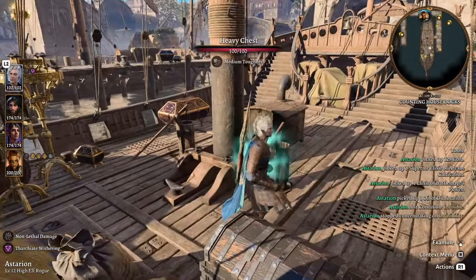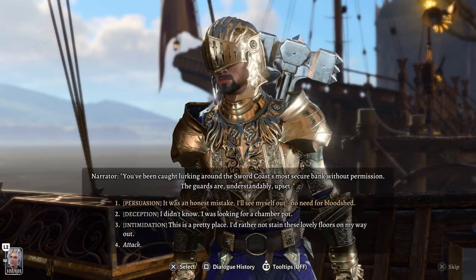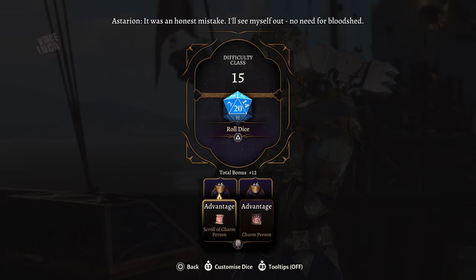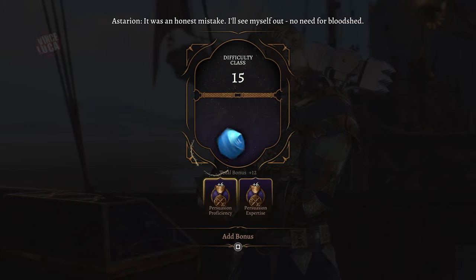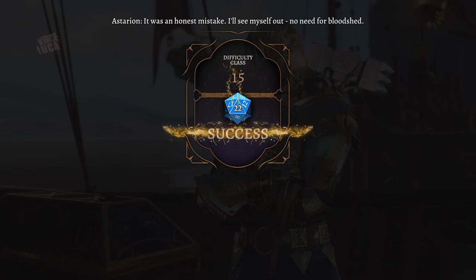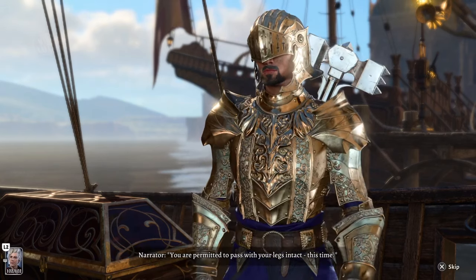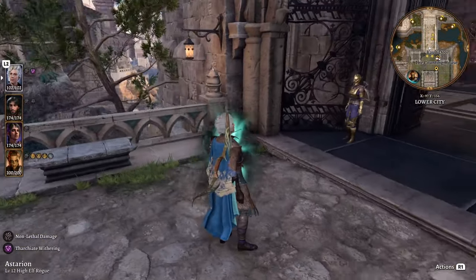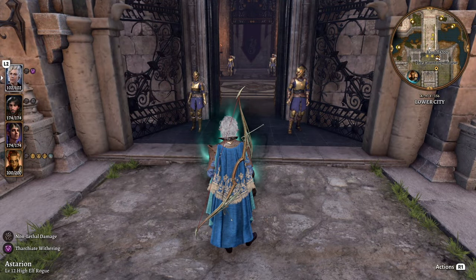Bring someone with good lockpicking skill as well. When your invisibility runs out, the guard will confront you about what you're doing — try to talk your way out of it. If you fail, you'll just be teleported out of town, but you get to keep everything you stole. You can do this multiple times — once per boat — so do it for one boat, then again for another.